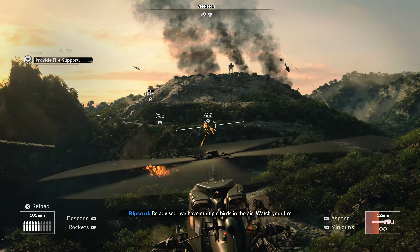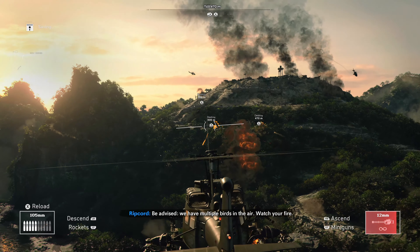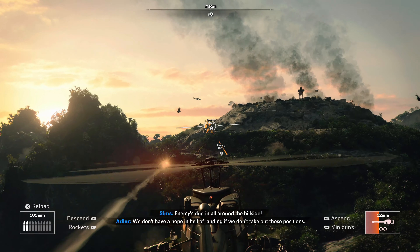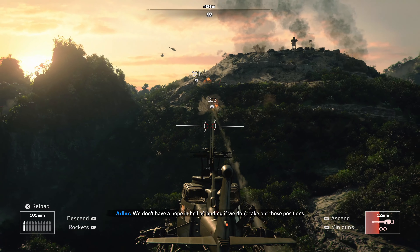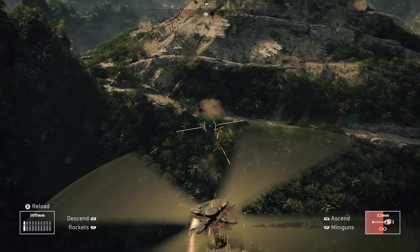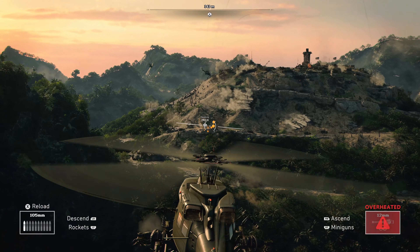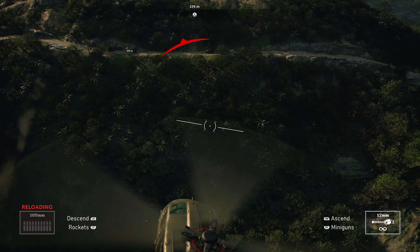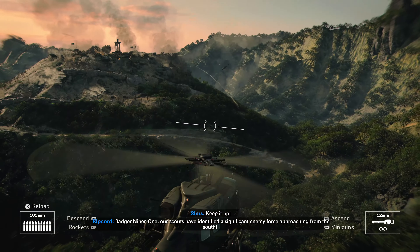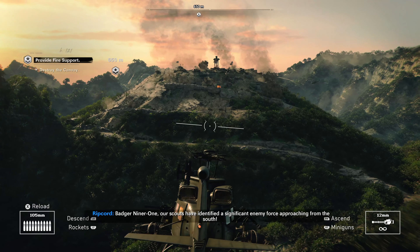There are also going to be mortar teams in the hills that are not marked. These are evident by white trails in the sky from where they are shooting, and when you aim at these specific areas you will get a red crosshair and you'll be able to shoot and take out those mortar teams. They can be a little bit hard to see, but I'll make sure to show you every single one in this video.